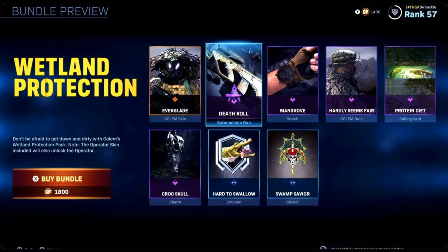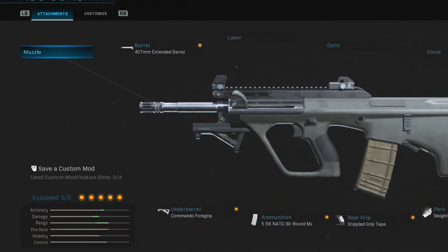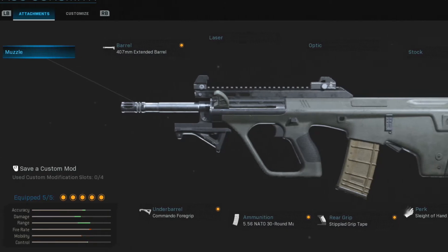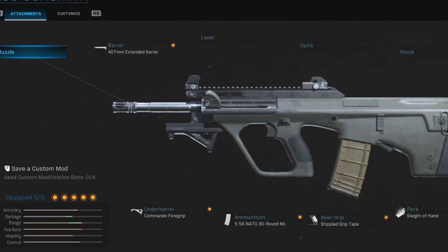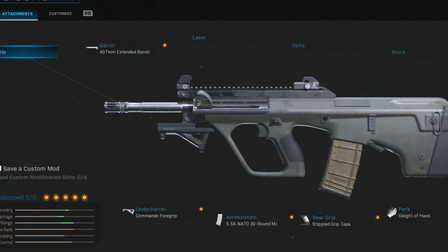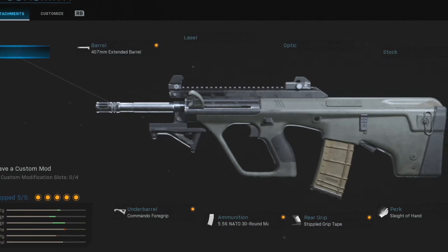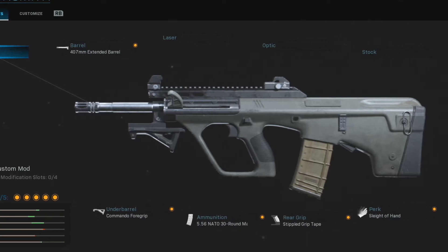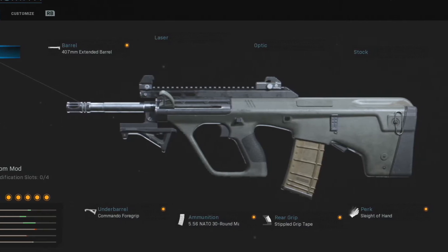That is going to do it for the Wetland Protection Bundle. I'm going to put the class setup I was using for today's gameplay up on screen. This is probably one of the best if not the best AUG class setups here in Modern Warfare moving forward into Season 5. I had the 407 millimeter extended barrel, the perk slot of hand, stippled grip tape, the 5.56 NATO 30 round mag — a very important attachment because it increases the damage and the time to kill is insane when you have these rounds on. And last but not least I had on the Commando 4 grip.